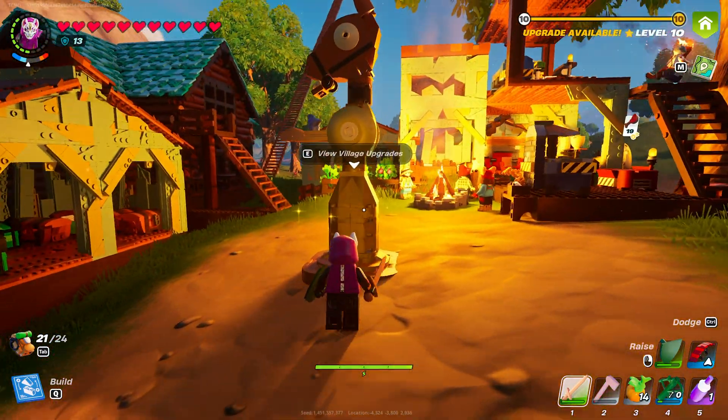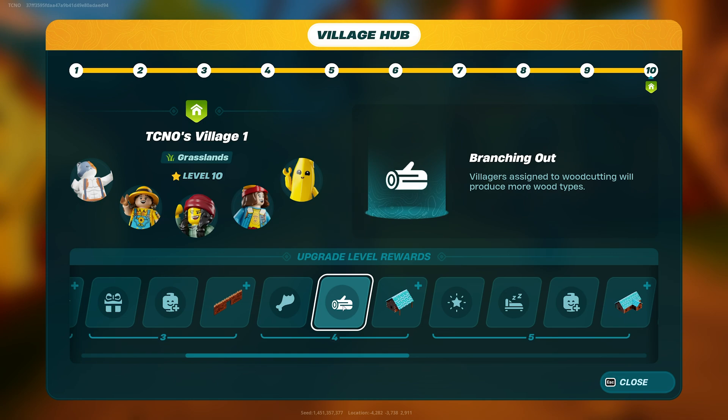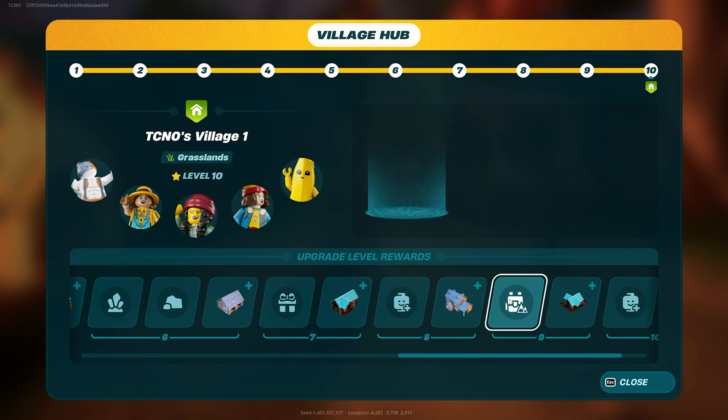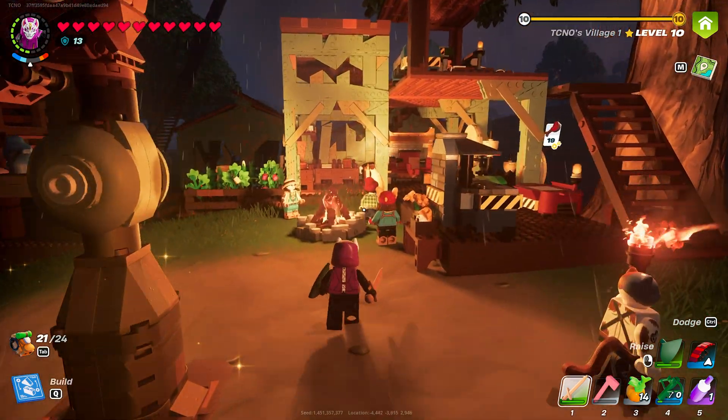As it's quite rare, this is the easiest way to get yourself plenty of them. For this, I'm pretty sure you'll need your totem to be almost max level so they can explore other places. I think it's somewhere here — 'Go forth and forage': NPCs in this village can forage resources from other biomes, etc. This is, I'm pretty sure, what you need — level nine — and they'll start being able to collect this kind of heavy wool.